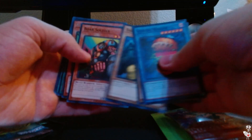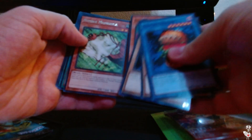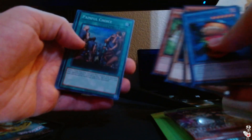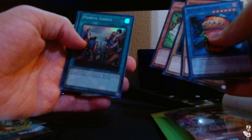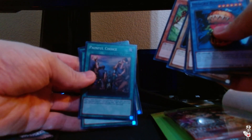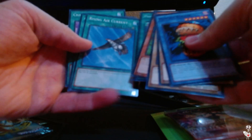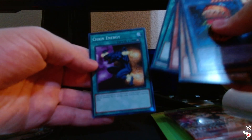We have Hungry Burger, Peacock, Dark Witch, Boar Soldier, Nimble Mamonga, Painful Choice — ooh, Ultra Rare, I'm not sure what rarity this is. We have Rising Air Current, Chorus of Sanctuary, and Chain Energy.